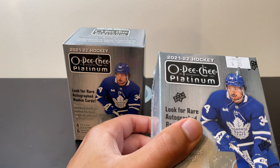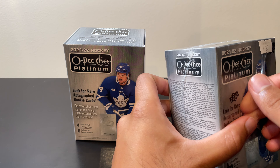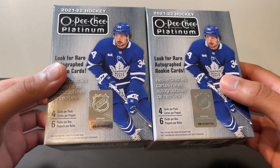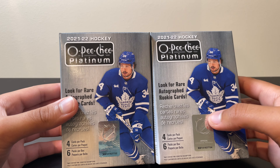Of course, given that these are blaster boxes, we're not going to be expecting nearly as good of hits as we would in a hobby box. But I'm still curious to see what we can find — maybe it'll be a better value than the hobby box we opened a couple weeks ago. This came in at $35 a box, so $70 for the two. 24 cards each, 48 cards total. Apparently we can look for rare autographed rookie cards — we got one of those in the hobby box, so let's see if we can get the same kind of card.